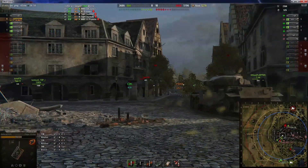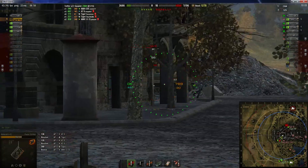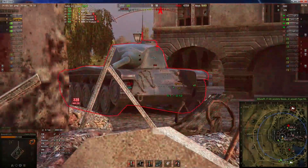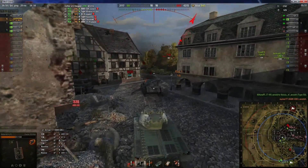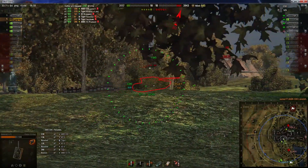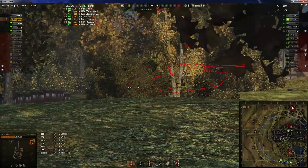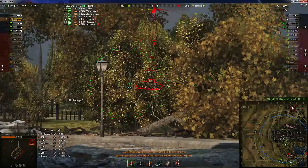Der kommt da nicht durch. Schüsse sitzen, so muss das sein. Jetzt haben wir noch den CDC hier vorne – den wird er sich noch fangen. Der hat nämlich auch einen ziemlich guten Rückschlag. Da hat er Glück gehabt, dass er vorne links das Kettenrad getroffen hat und durchgekommen ist. Das ist natürlich wieder geil. Sehr schön – den muss er jetzt auch haben, wenn der nicht großartig wegfährt. Sobald die da hinten reinfahren, kannst du halt dann schön flankieren.